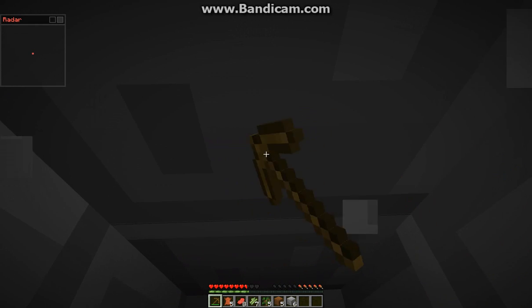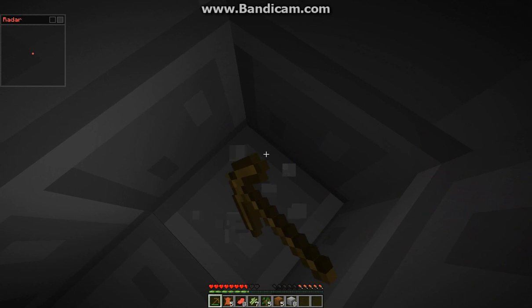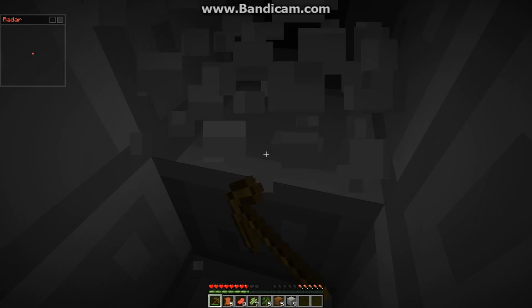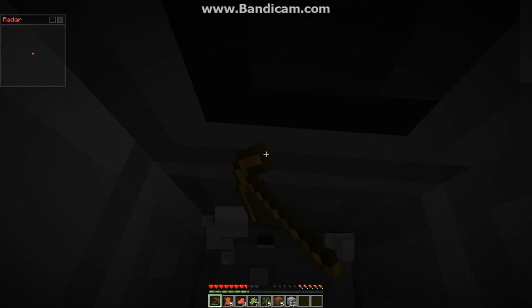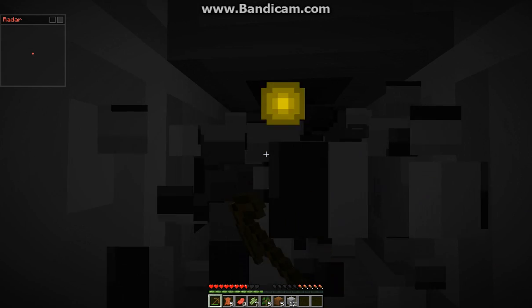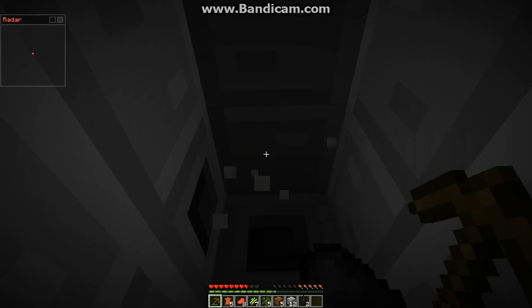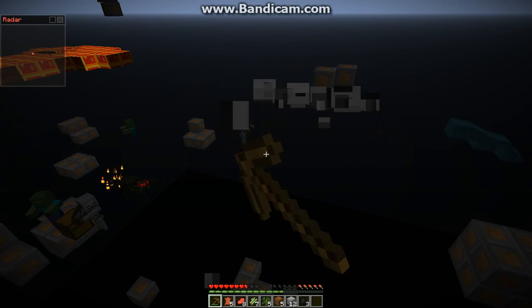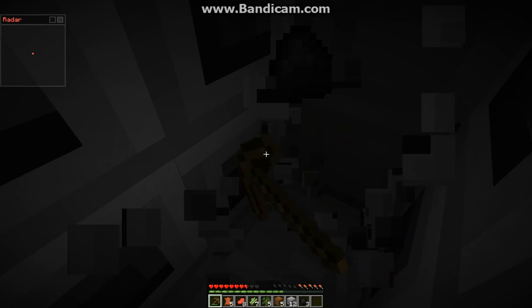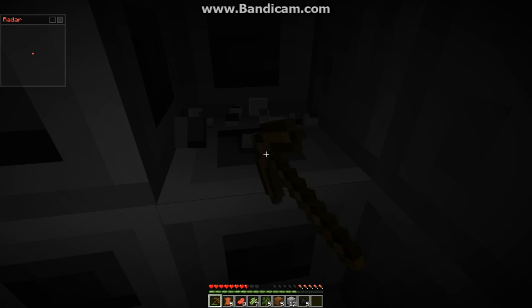One block in Minecraft is a whole meter, so to you that are complaining that you can't step up one block — you go walk up three feet. You're lucky that you can jump up a block. Cobble! I wasn't really digging. Look, it doesn't show coal.